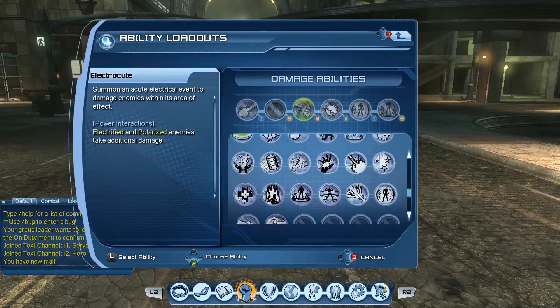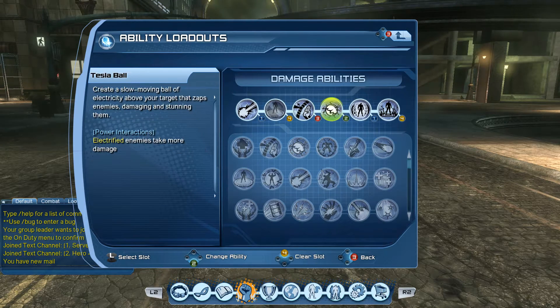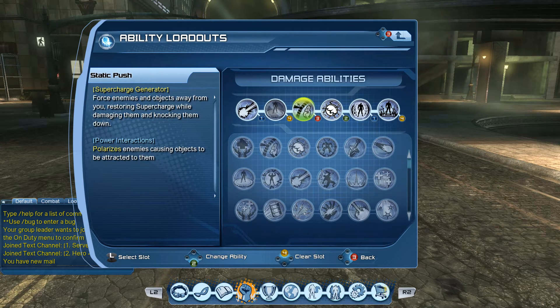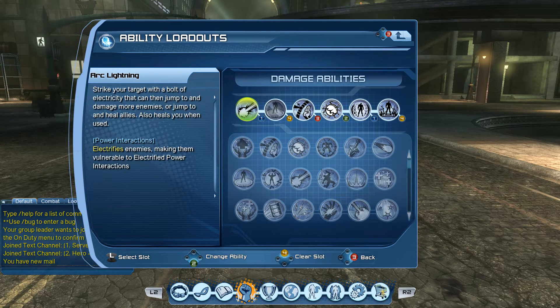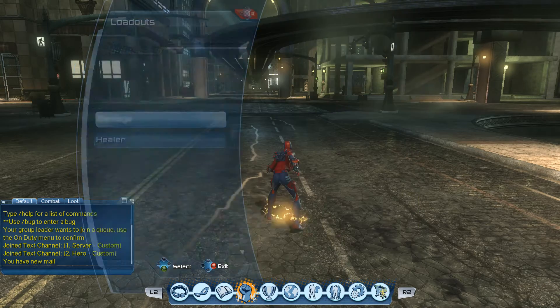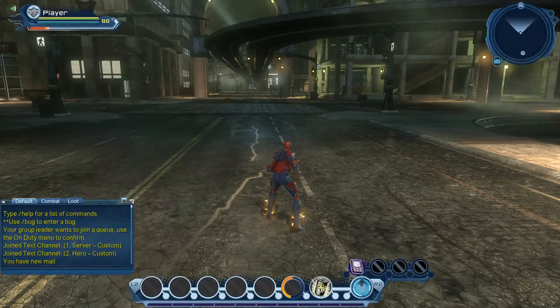Each power will have one of these supercharge generators. I think they'll only have one, but they might add more. For electric it's static push, and you also gain supercharge through doing weapon attacks and powers, so that'll also help build supercharge fairly fast.